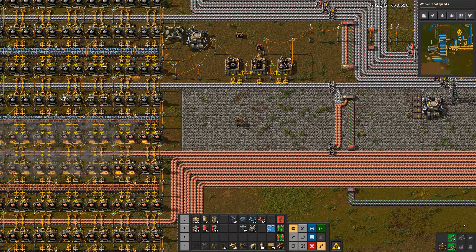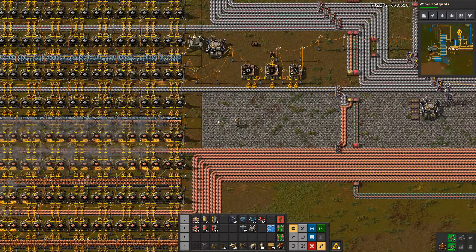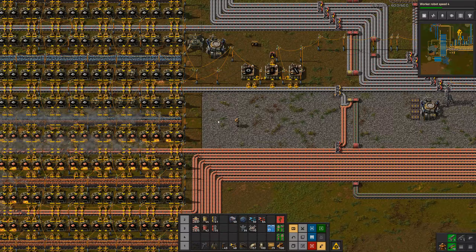G'day mate, welcome to Factorio Fundamentals with me, Jetty. In our last video we covered smelter designs, which we have here on the left. That really leads us into this video, which is choosing your overarching base design — be it belts, bots, or trains. Let's run the intro and then we'll get into it.